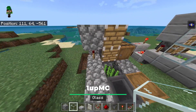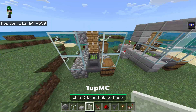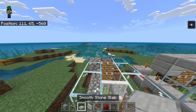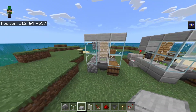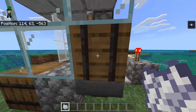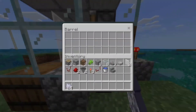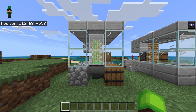Now grab a couple of glass blocks and place them right here and on this side as well. For the front, place some glass panes, then go ahead and place some slabs all the way across the top. This should be the farm completed. To use the farm, grab some bone meal, go into the second barrel, and fill it up with as much bone meal as you'd like, then wait and watch all the sugarcane get collected.